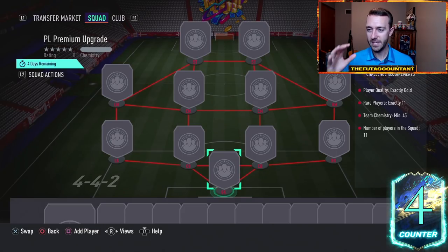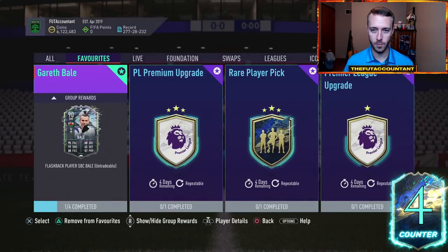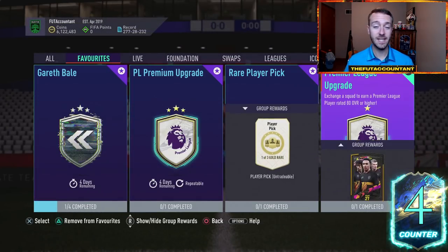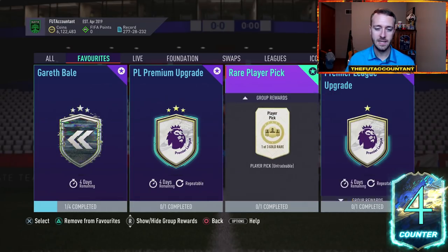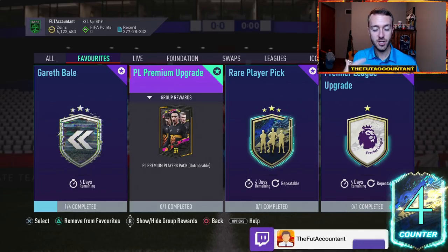This is the one I'd be doing — the Premier League premium upgrade. This is the one I'm going to be putting a lot of coins into this week. It doesn't require Prem rares, it just requires 11 rare gold players, 45 chemistry in a 4-4-2 formation. That is a GG.